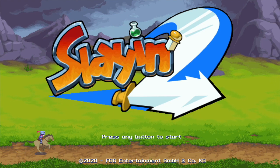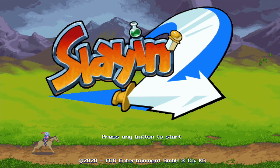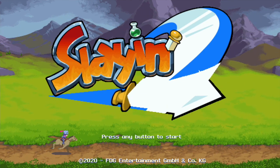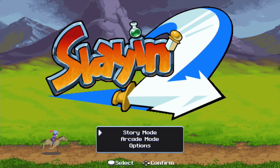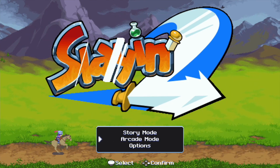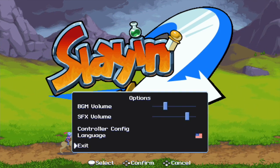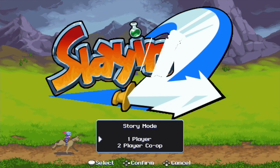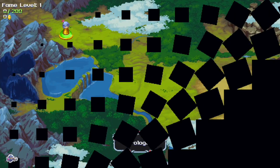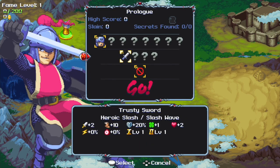This one, unlike the iOS version, actually has a story and has some stuff going on behind the scenes, which I think is pretty cool. You can see here from the very beginning you can go to story mode, or you could play in the traditional arcade mode like the iOS game before it. There are also some options, though not too much. Let's get right into story mode and check out the prologue and a couple extra levels.